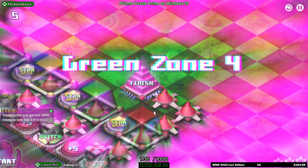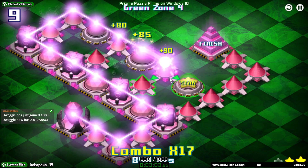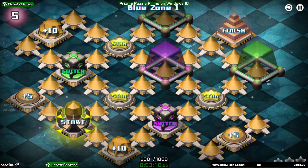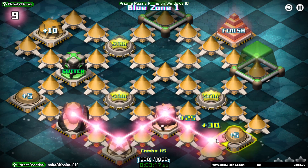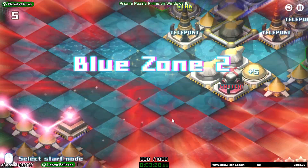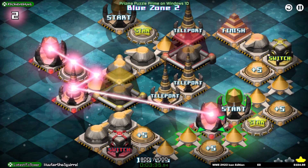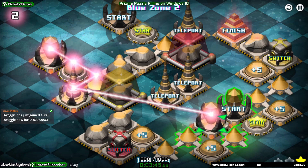That's 100 for doing the switch. All right, there's 100G for using the teleporter, which means I'm one achievement short and I can't remember what it is. Oh yes, unlock the barrier, I think.